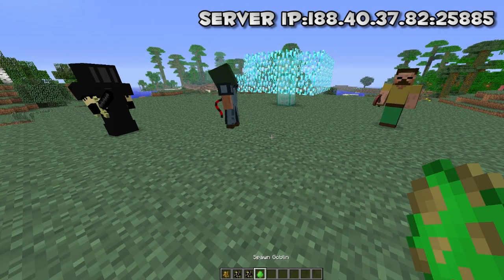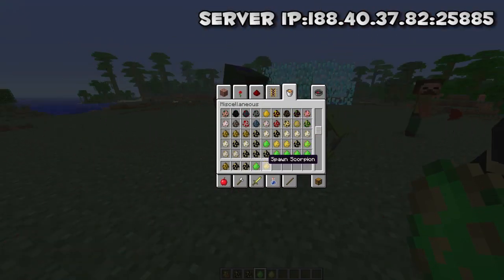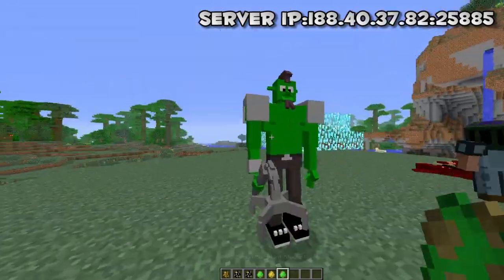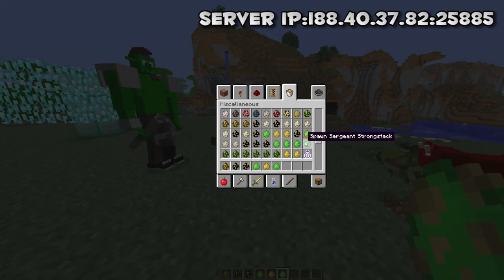A goblin! Holy Jesus, this is crazy cool. That's a lot of boring. Scorpion! What else is there? Sergeant Steelwig. Wow. These models are crazy good. It's like they've properly put the effort in for this.